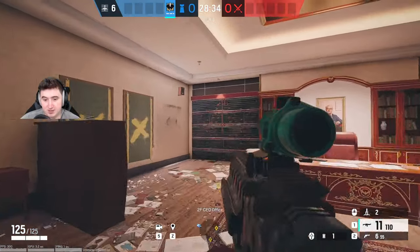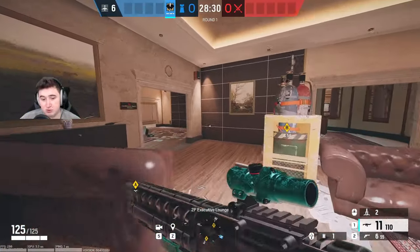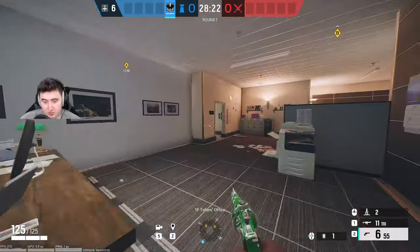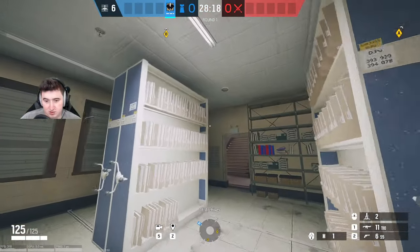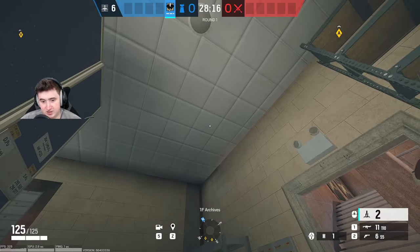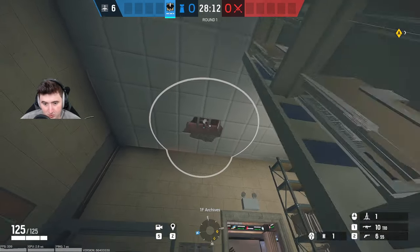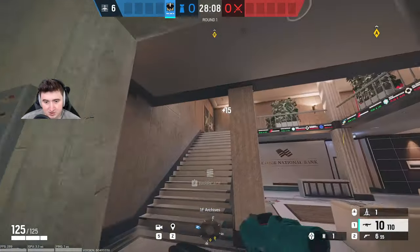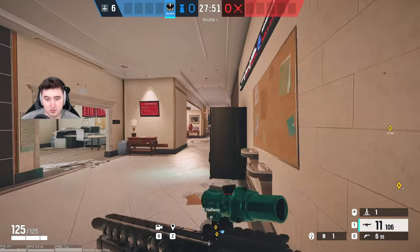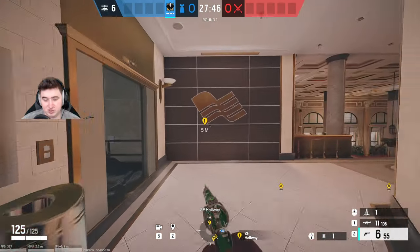Now we're on Bank, starting with the CEO site. The first claw spot is for these walls — go below and I'll show you right underneath here. Generally you can just put it on there, but I like to make a hole and put them inside the hole to make it a little less easy to see. I'll also get the elevator walls here because it's a really strong defender position.